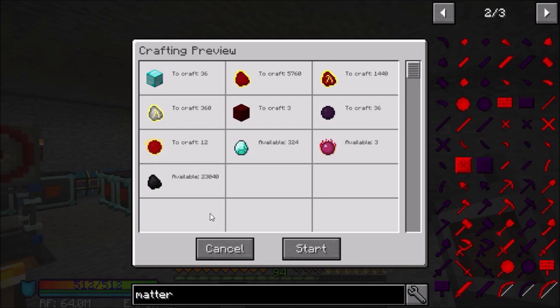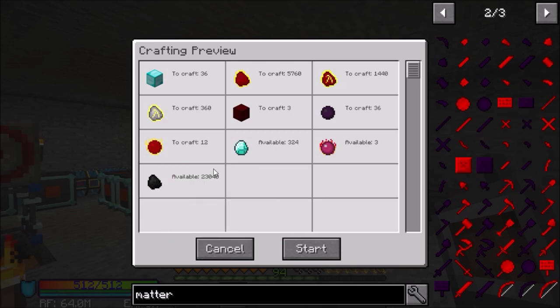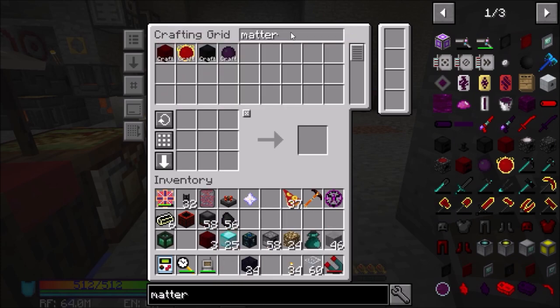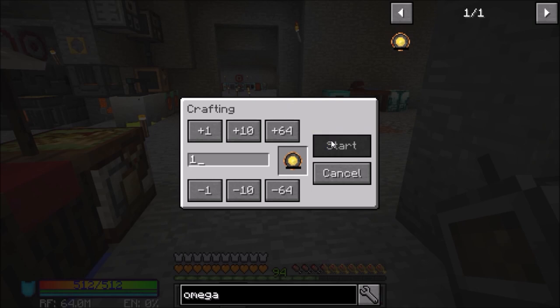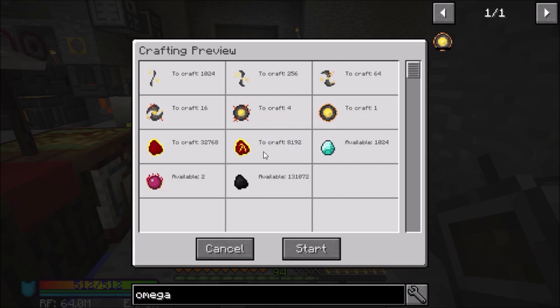Just to give you a quick idea of what it's going to take to craft this: three red matter blocks, 23,000 coal. Well, that is finally done — that took forever. So our last bit, we're going to make the Kleinstar Omega, we'll let it go, and that will be the last thing we do this episode. This is turning into a long episode, but I want to use this to start collecting EMC for when we want to use it. Like I said, 131,000 coal.